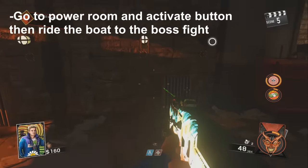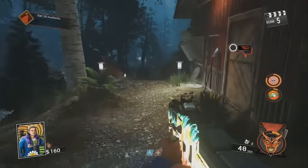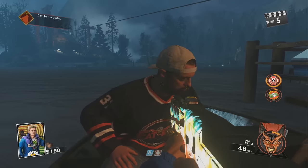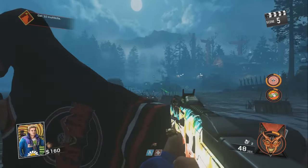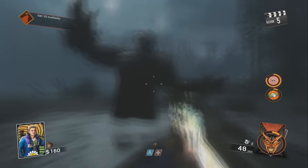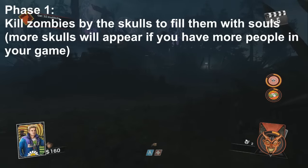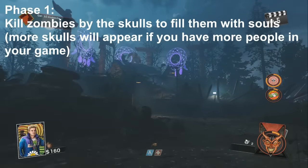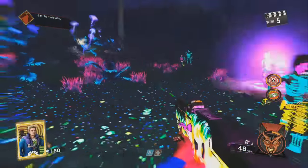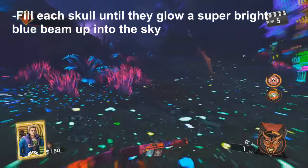Head downstairs into the power room and activate the button. This will cause Kevin to be waiting on the boat for you, so now head over to the docks and activate the final boss fight. For the first phase of the boss fight, which involves filling the skulls with souls, there are two skulls you need to fill. I like to train around near the water and then bring the slasher over to the first skull on the left. The boss fight is pretty easy as long as you keep a good distance from the slasher and don't get cornered anywhere.